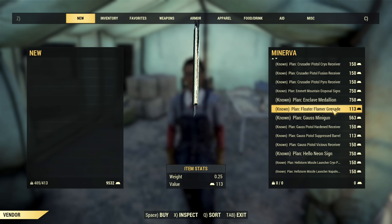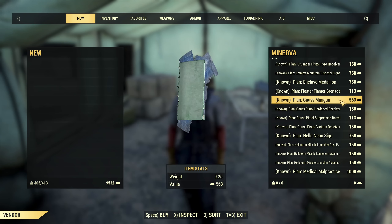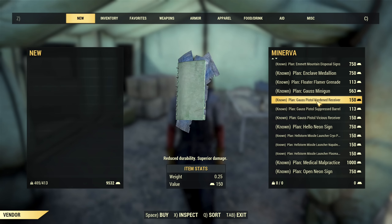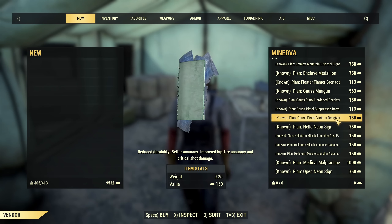Then the Floater Flamer Grenade? You don't need it. After that we have the plan for Gauss Minigun — it's a fun weapon, not the most powerful but definitely fun. After that we have the Gauss Pistol: Hardened Receiver, Suppressed Barrel, and Vicious Receiver.